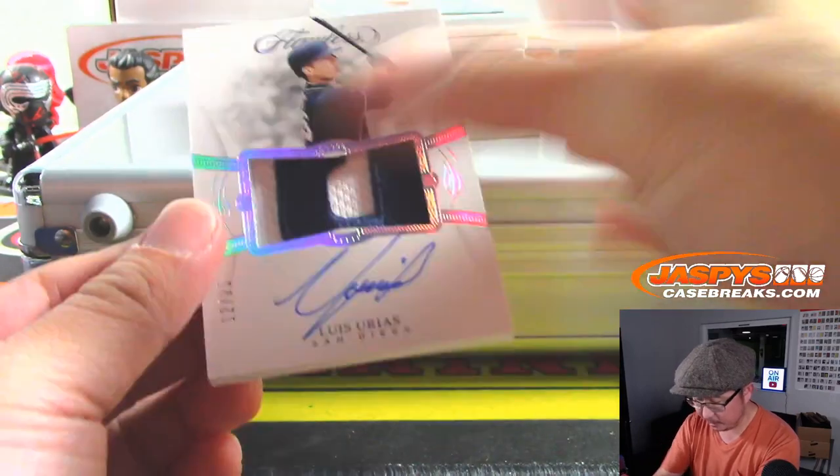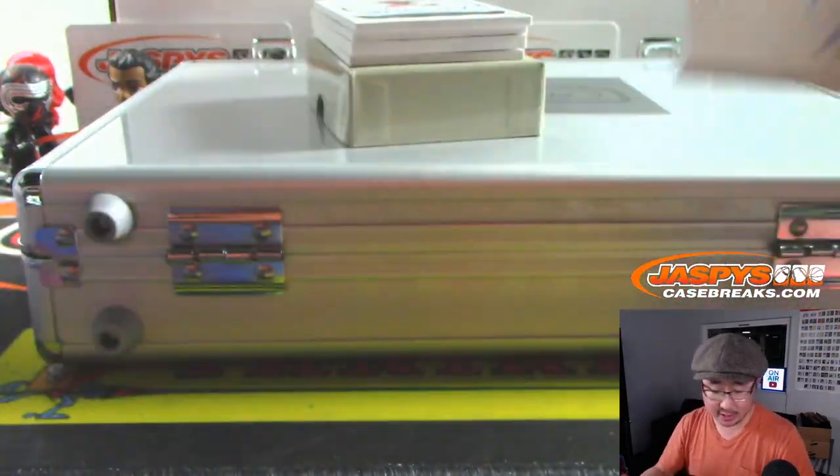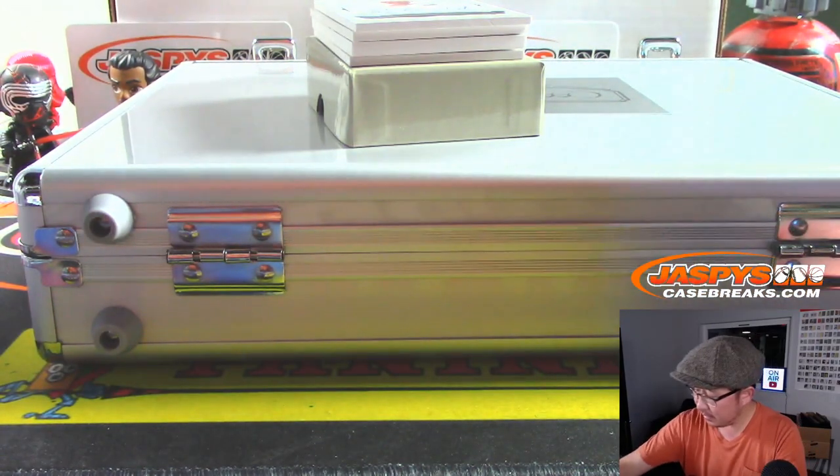12 out of 25, Luis Urias. Two color patch and autograph for DeJork and the Friars, Padres.